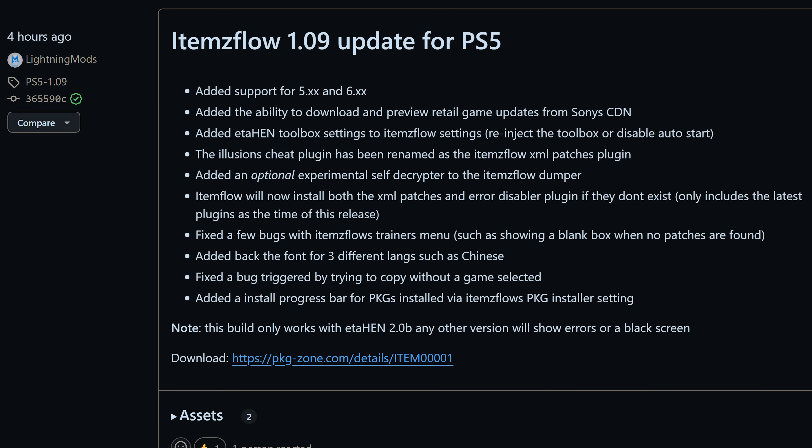There's also a new Items Flow build to go along with this, as there is with all ETA Hen updates. What I'm going to do before we get into all of the features — because this is a massive update with lots of new things added, not only for 5.x and 6.x getting supported but lots of new features in version 2 — is take a quick look at how to get this set up, and then we'll go through all of the new features.